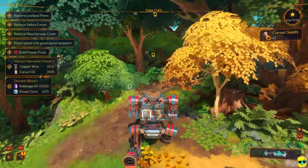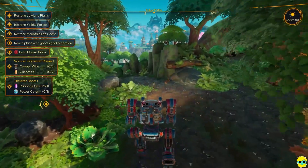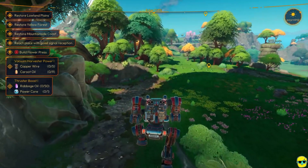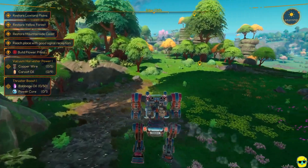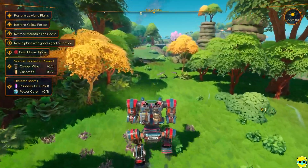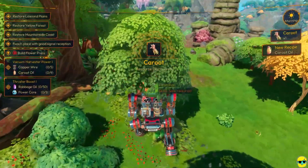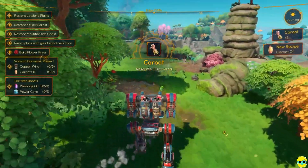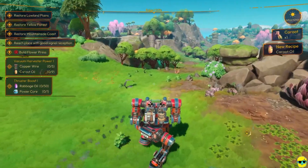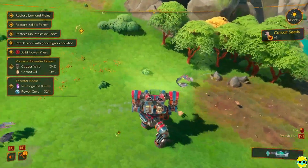I'm going to go back to the radio tower area because I want to show you what's there. It's a Kirut! Now it says 'resource discovered' because we'd only found the seed so far — we hadn't actually grown one.